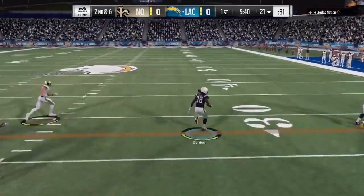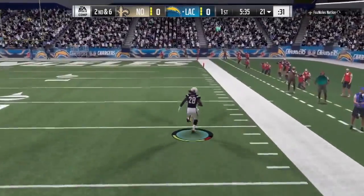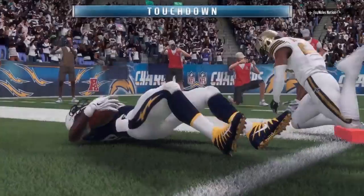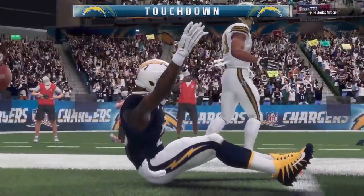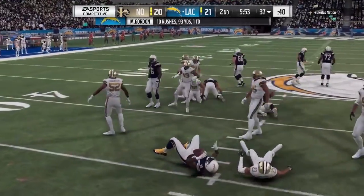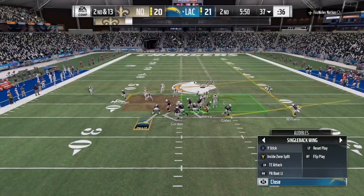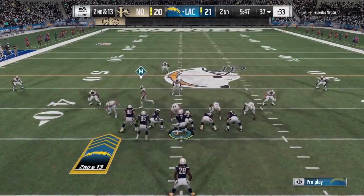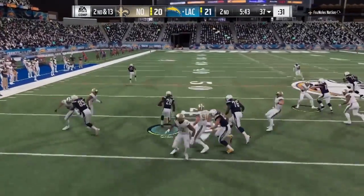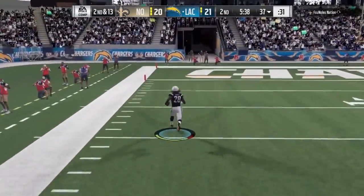You flip the play by pressing Square on PlayStation or X on Xbox, then press Right Trigger on Xbox or R2 on PlayStation. If I ran the ball and got stuffed, I run no huddle, flip the play, and next thing you know we're running for daylight. It's that simple.